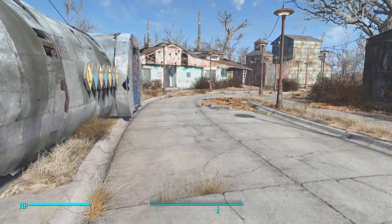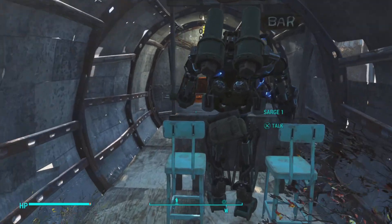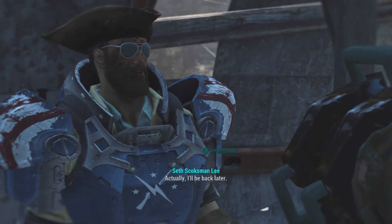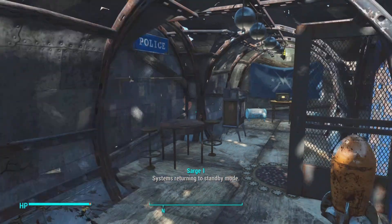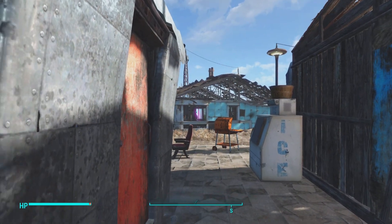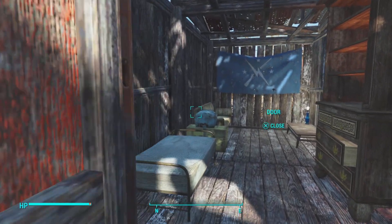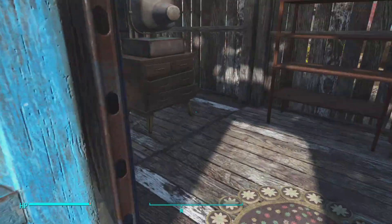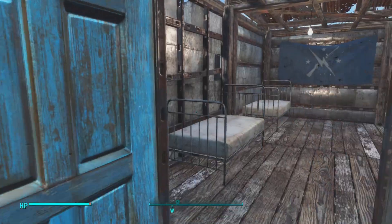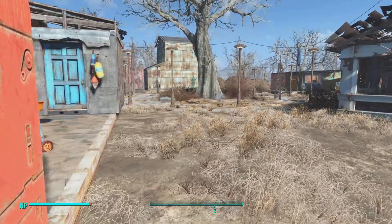Here was the first bar ever made in this settlement — looks like Sarge is ordering a beer. This right here is a residential area — not a big one, but it's nice. One person lives here, two people live here, and two people live here. This is lower income but above bunkhouse level.